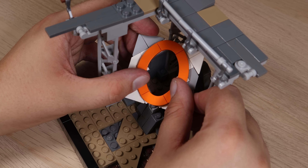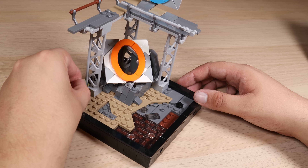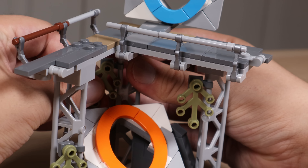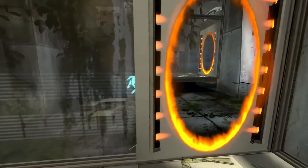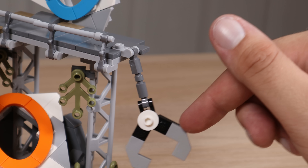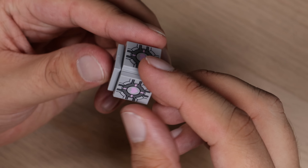Now this model is looking really good, but it still needs that little something else to make it really feel like a portal set. I'm going to start by adding a lot more foliage to this model, like these leaves and tall grass pieces to make everything look overgrown. As well as that, I need to make this look more like a test chamber, with this button and lights leading up to this claw, as if this could have been used for some sort of test. Speaking of which, I think it's only right that we add a companion cube, one of the staples of the Portal franchise.